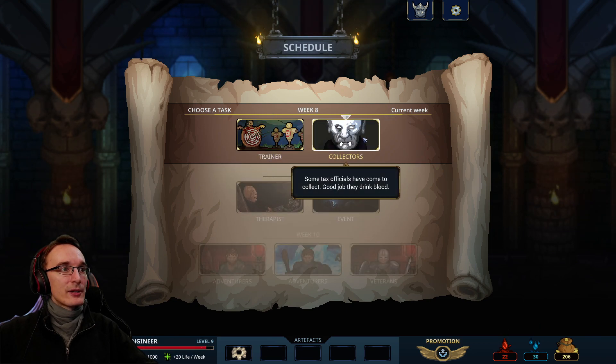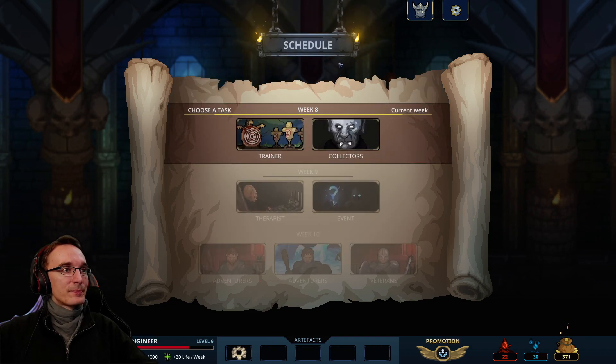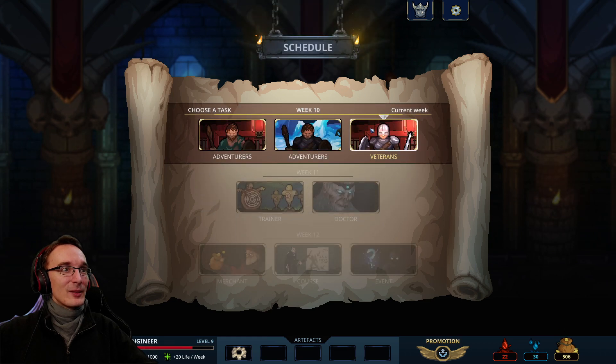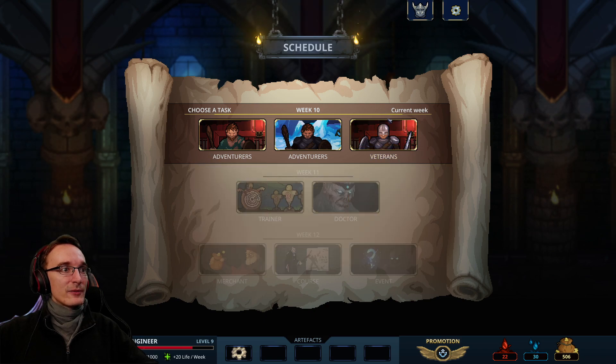Maybe we'll hit the alchemist at some point. Another event — hero decanter, that's exactly what we need. Trainer or collectors? We do need gold, so let them drink my blood — it's risky but I think it will be worth it. Another event: 'Slimy yet satisfying — a giant worm has oozed its way into the lower levels. What will you do with it?' Plus 50 life if you eat it. I think I'm gonna sell it — someone else can eat the worm — and I'd like an artifact.